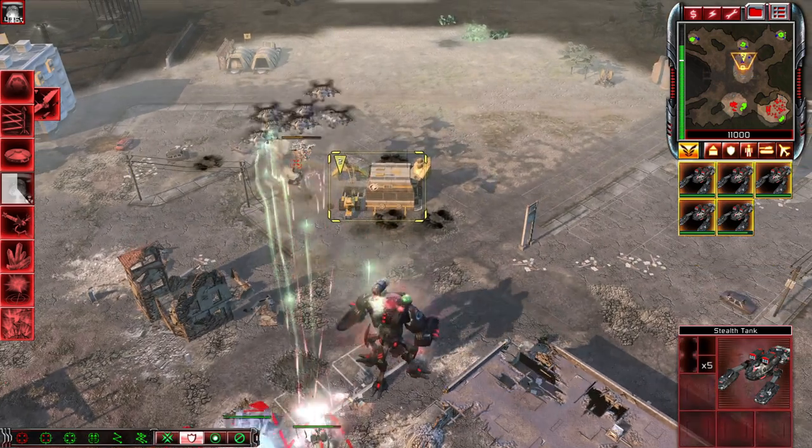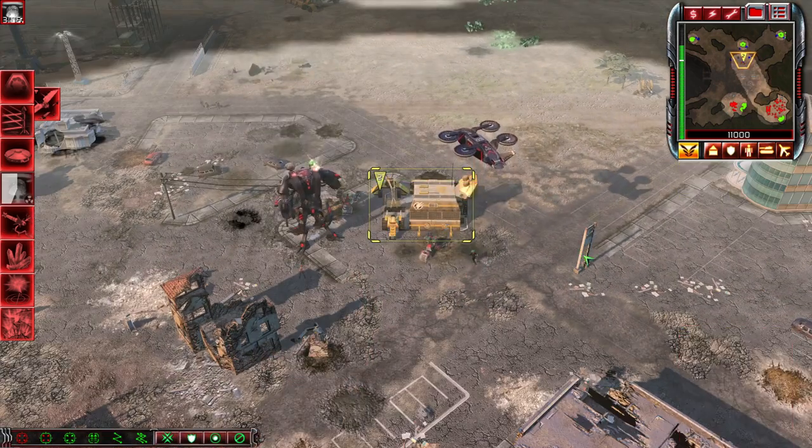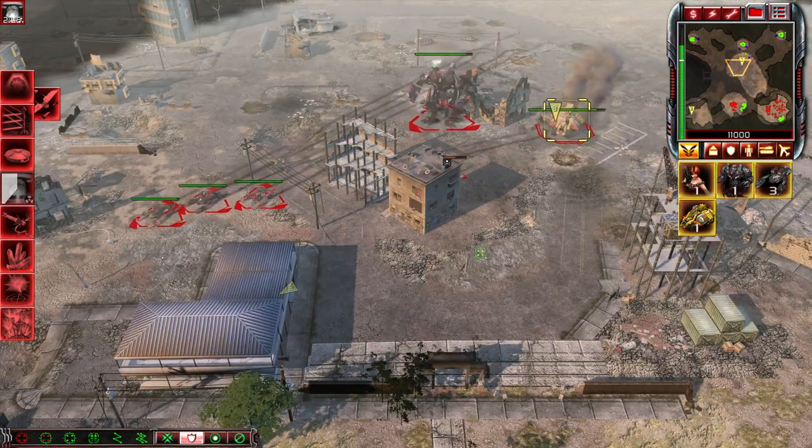Take all of your units minus the saboteur over to the MCV to secure it. Once you've done that, send over the saboteur to capture it. Escort the newly captured MCV to the evacuation point with your remaining units.